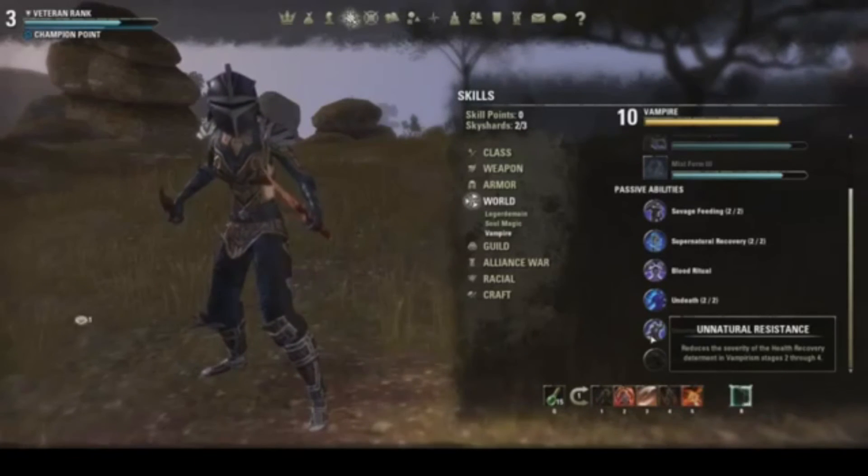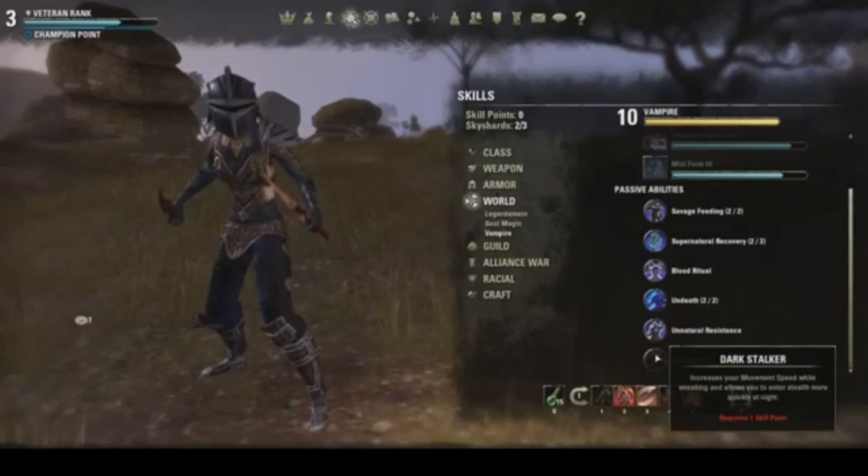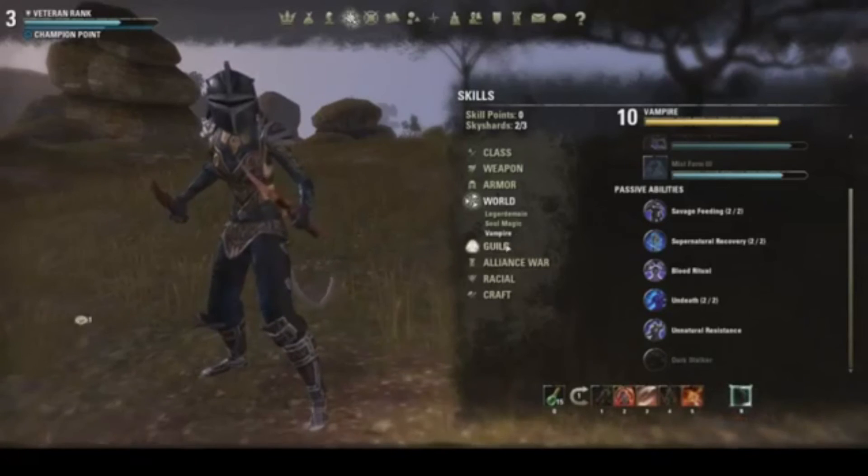Unnatural Resistance reduces the severity of health recovery degradation in vampire stages 2 through 4. A key thing with being a vampire is you need to feed and keep your vampirism stage low. At higher stages, your health doesn't recover as well — you may do more damage but also take a lot more damage. You want to stay at stage 1 or 2, with 2 probably being the sweet spot. Dark Stalker increases movement speed while sneaking and allows faster stealth entry at night — I didn't feel that was worthwhile, so I didn't get it.